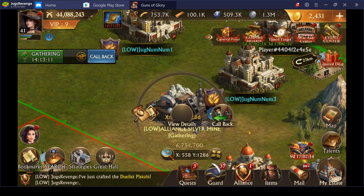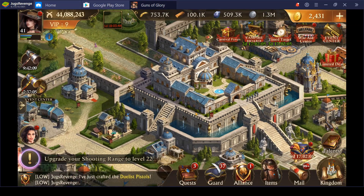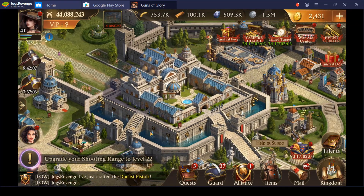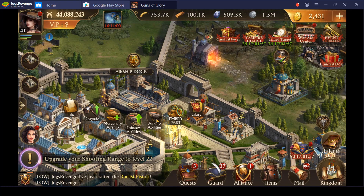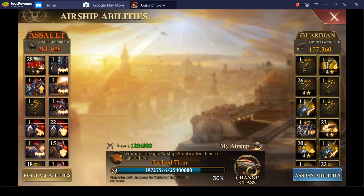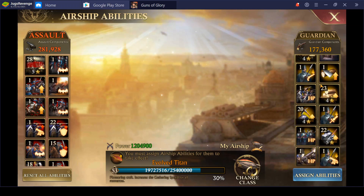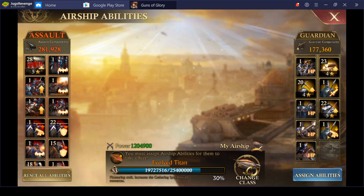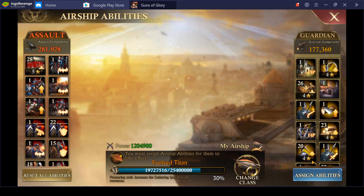We're going to jump into the castle and see what we're working with. First, let's go ahead and go to my airship abilities. We're lagging a little here — I probably don't have my settings optimized yet. If you look at my airship, I've reset it; I haven't put any components into defense or offense. This is just to show you guys where you need to focus your abilities.